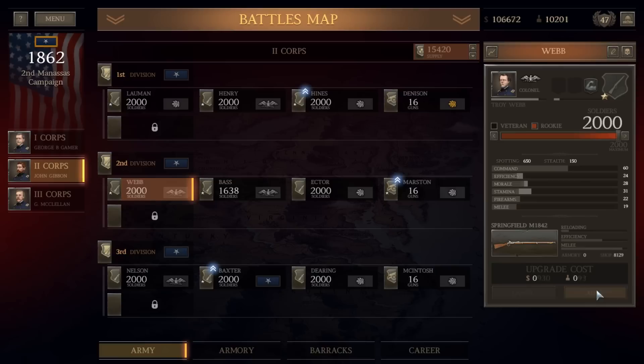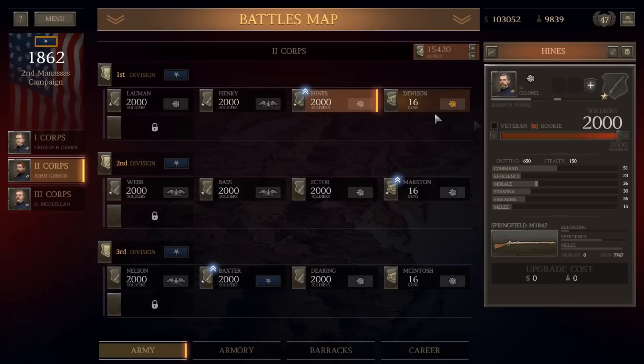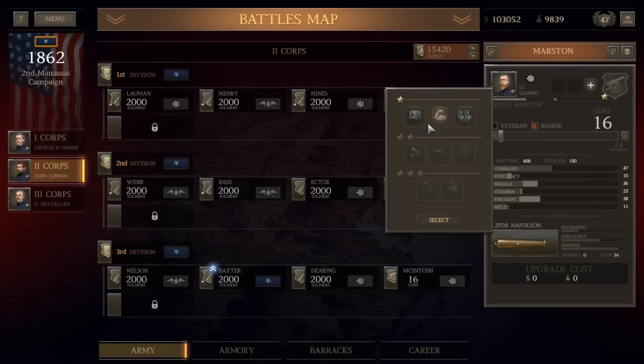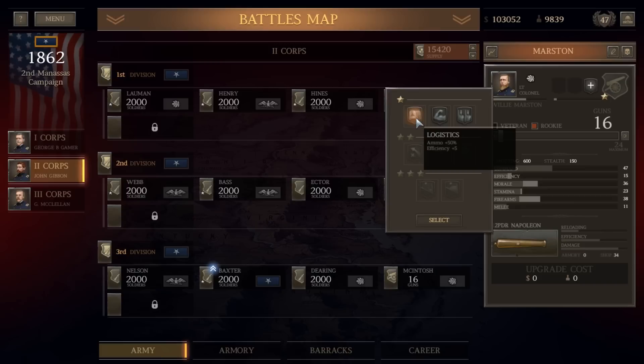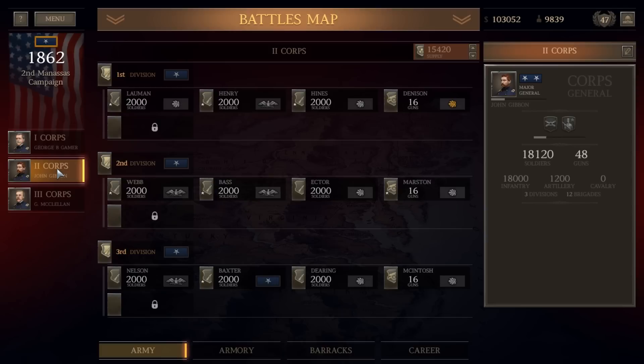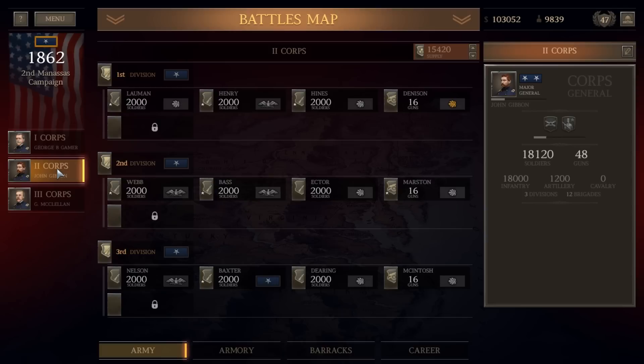We've replaced Webb's brigade and Bass's brigade — all casualties replaced. We still have 9,000 men in reserve. Some units have upgrades available: for infantry we'll go with morale and efficiency, which is the biggest perk for the Union. For artillery, efficiency is more important along with ammunition — I always seem to run out of ammo in larger battles. So we'll go with ammunition and efficiency for the artillery. That's a nice little boost. For Baxter's boys, morale and efficiency as well. Both cores are fully built out.